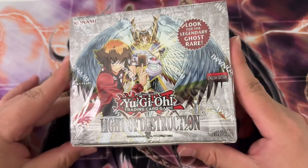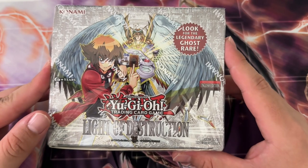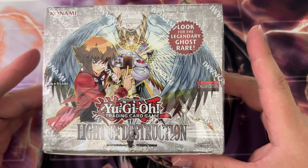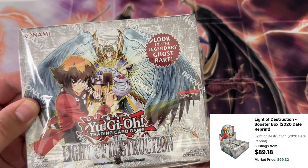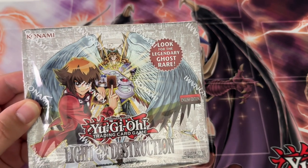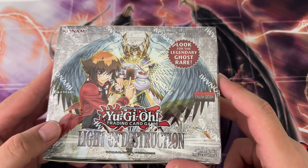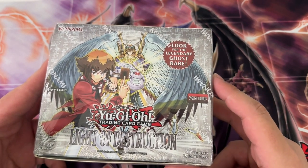What is up boys, we are back here with another opening. This time we're opening up a Light of Destruction 2020 print — that's the name on TCG Player, Light of Destruction 2020 print or date or something like that. We're in 2024, kind of odd, but I think it just means that it has the 2020 date on the card. It got reprinted, which is awesome.